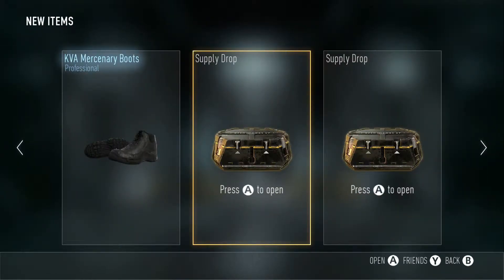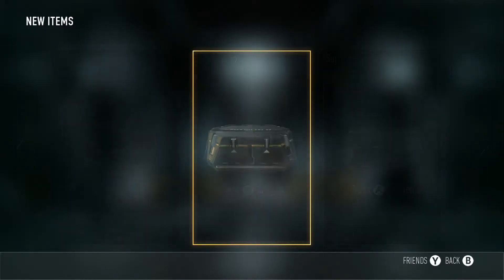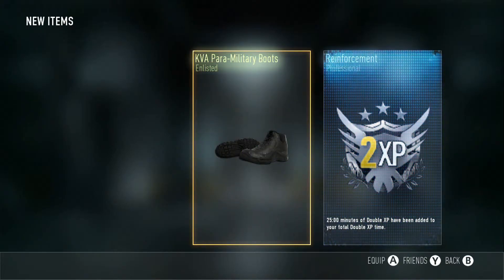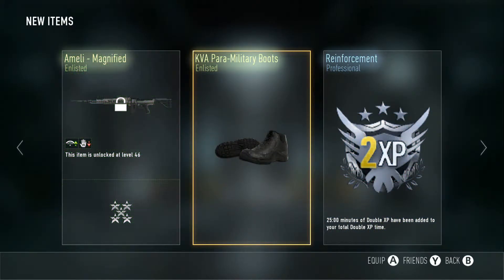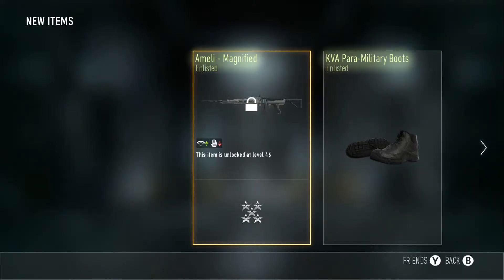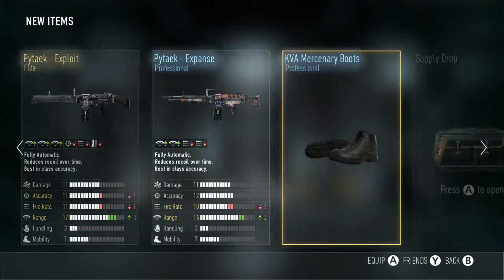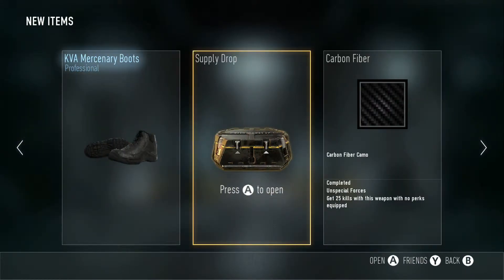Okay, next one — I'm gonna shut my eyes and open it. What did I get? Oh, I haven't unlocked the melee because of prestige. This item I got... it's not too good. What am I saying — that's terrible.